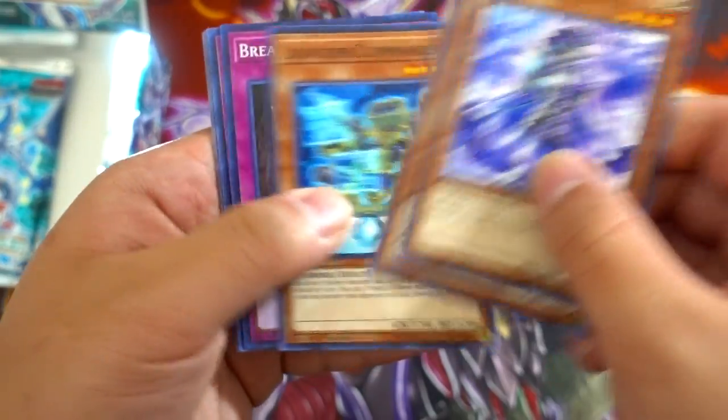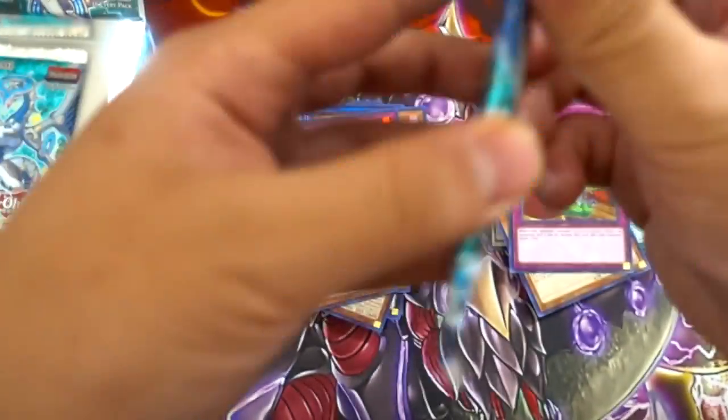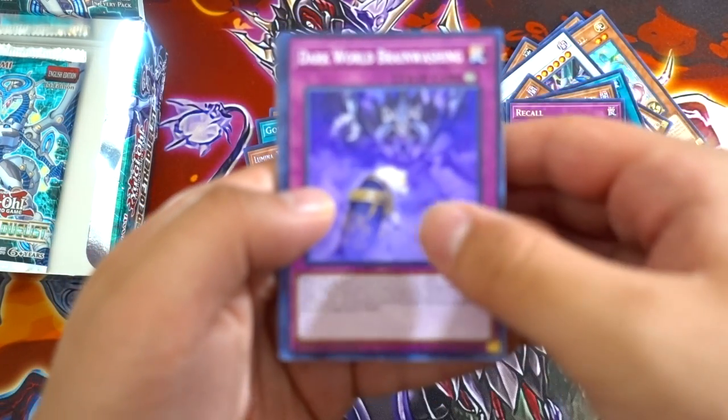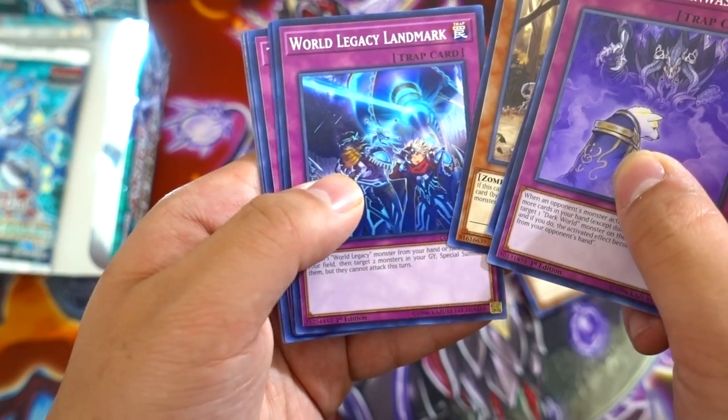Backup Secretary, Launcher Commander, Break Off Trap Hole, Recall again. Alright, two more packs to go — this should be our ultra rare. Come on guys, Spellbook of Knowledge please. Brainwashing, come on, Focus Camera. Road Legacy Landmark.